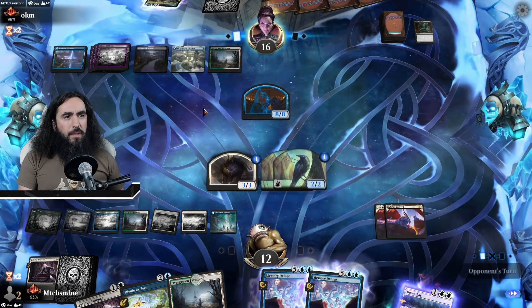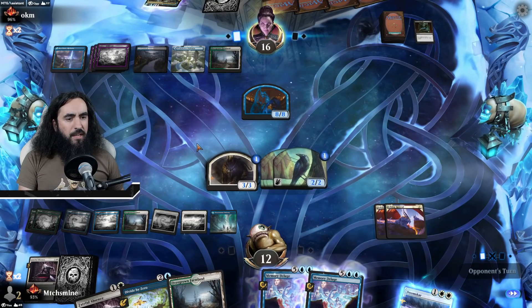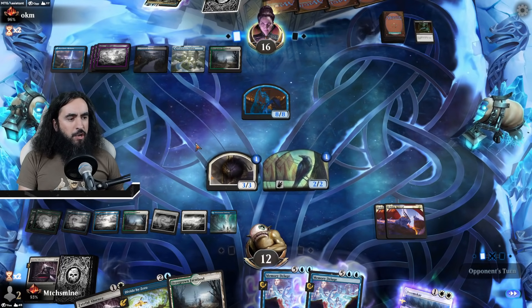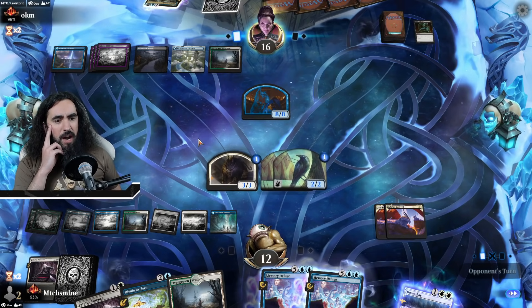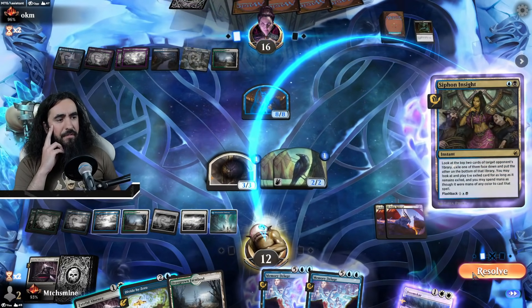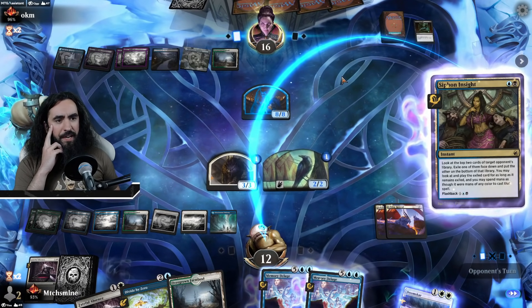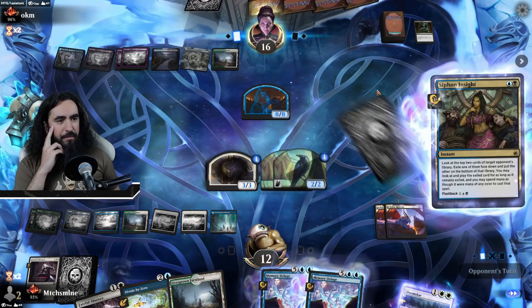You have seven mana — you would need a lot of good stuff here. And I do have the good stuff, I have the goods. The two Felidar Retreats here are pretty nice. Another Siphon Insight — as I said, whatever you're playing here, I will return it to my own freaking hand with the Divide by Zero.